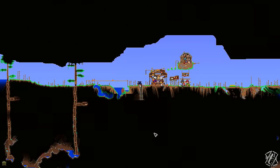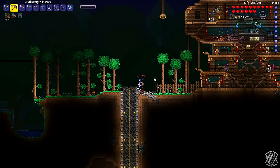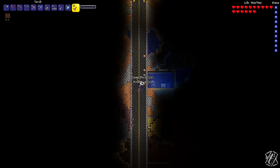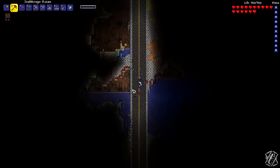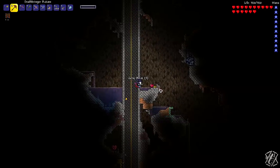This is an elevator that goes down way past hell. I think it's going down to the very bottom of the world. So the biggest problem about this is that water, as you can see, destroys the torches. Flare gun — nice. So on the way down we're going to find a lot of life crystals, maybe even enough.